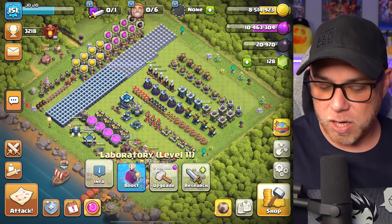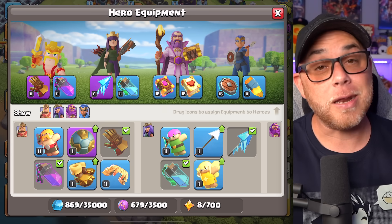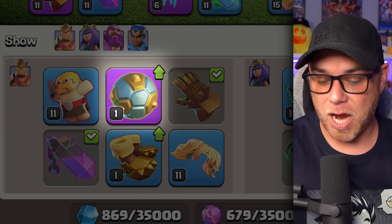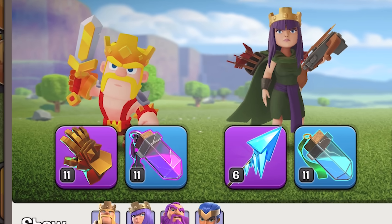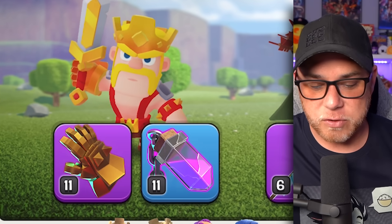When it comes to the bane of our existence, which is Hero Equipment, I did unlock the Spiky Ball equipment, but it's still level 1 because I was working on upgrading the items I'm currently using. We did put a few levels on our Giant Gauntlet, so it went up 3 levels to level 11.